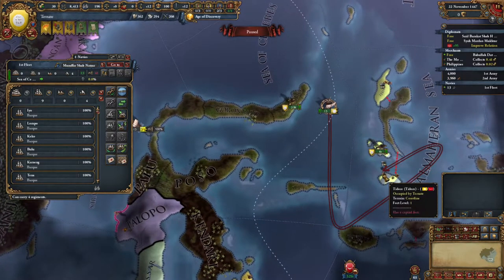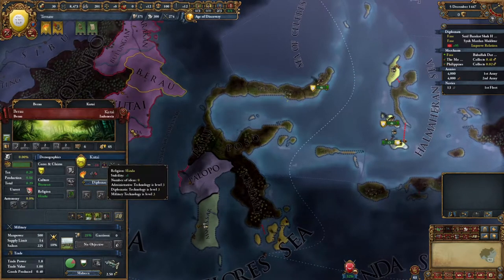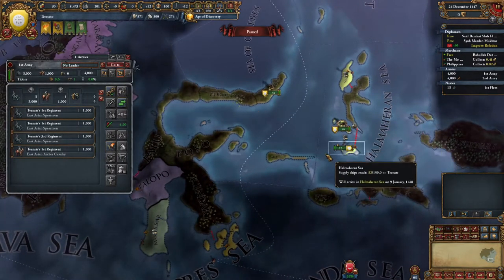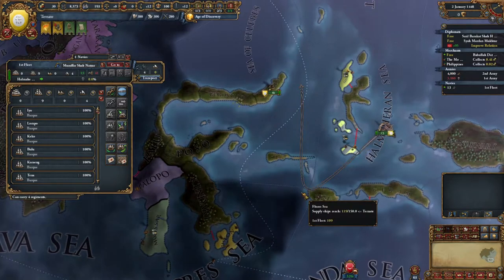Oh, their ships are coming - sort of, kind of. Wait, what's going on? Oh, this is Kutai - who are you at war with? Kutai's at war with these guys. Interesting. You almost kind of think these guys would want to attack to take advantage of that, but they can't really do that realistically.